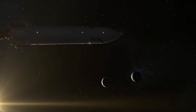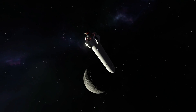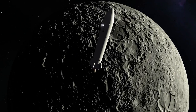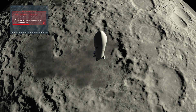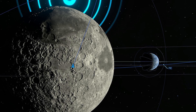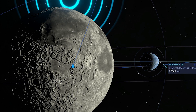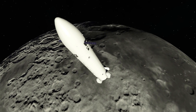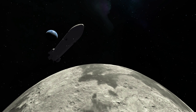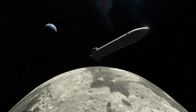Now approaching the moon one more time. This is way closer than during our first flyby, but no risk of crashing onto the surface. All good. The next destination lies on the other side of Kerbin at our periapsis. Really looking forward to our landing back home, especially because of the fact that we are still missing one or two wings. Gonna be fun.